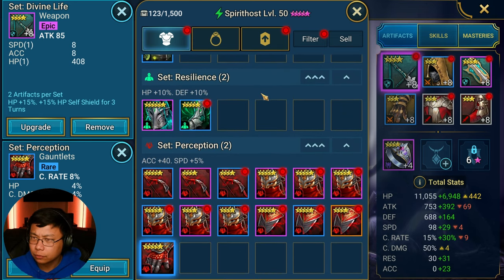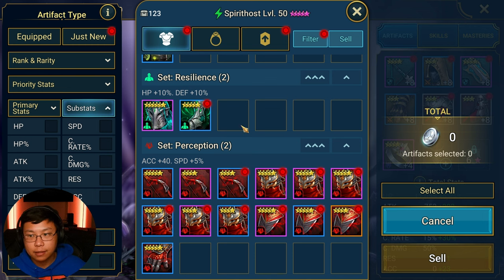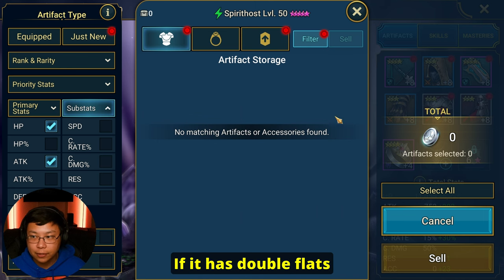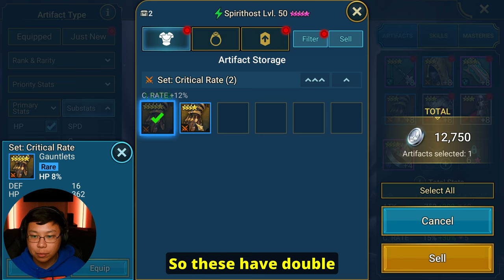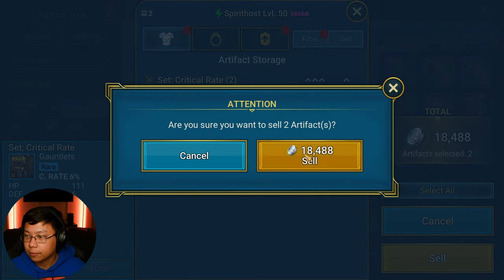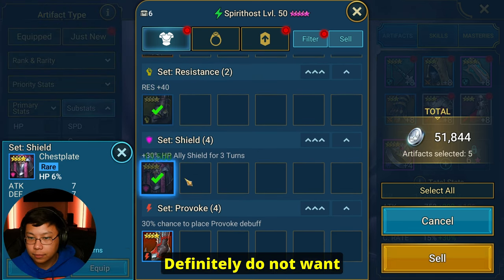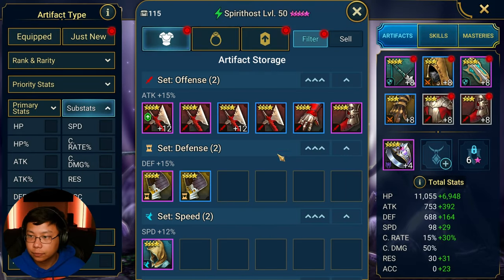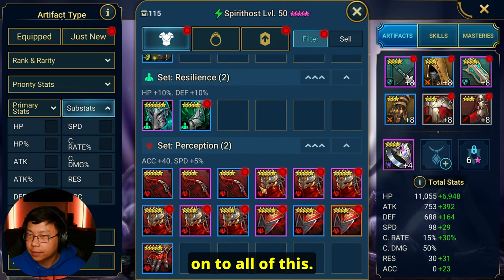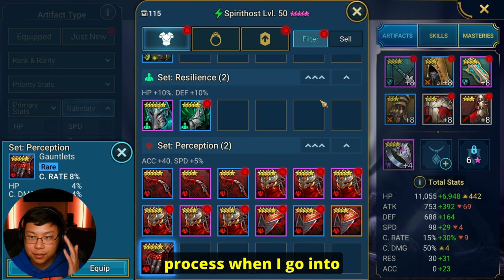We have 123 pieces of gear to look through. Another thing I like to do is check for double or triple substats. If a piece of gear has triple flats, I get rid of it. If it has double flats, I also would like to get rid of that. These have double flats here — you do not want to roll these up. We also check for flat defense and attack. Definitely do not want to work with those. Now we're down to 115 pieces and we'll hold on to the rest for now.